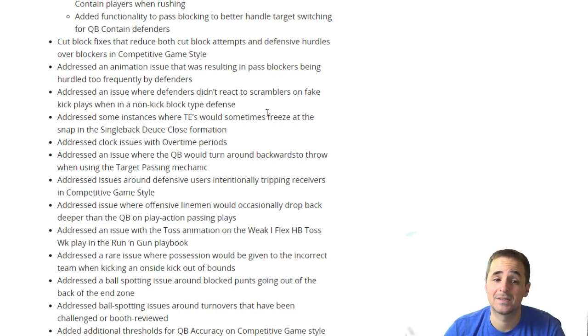Along with that is cut block fixes to reduce guys getting hurtled. So you make the right read, your halfback steps up to pick up the pressure, you think you're going to have time, then you get hurtled and sacked. Now players who were making the right pre-snap adjustments and using the right ID, slide, or protection are going to be rewarded. Those players are going to have a lot more time in the pocket. Hopefully you're one of them — that's big.